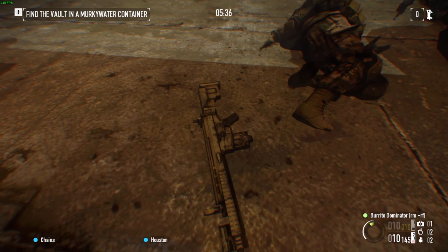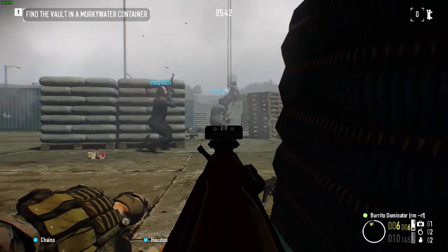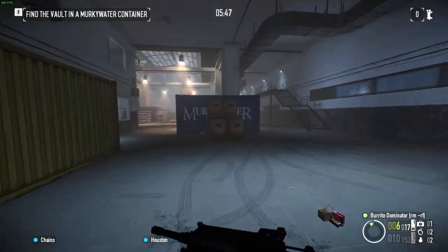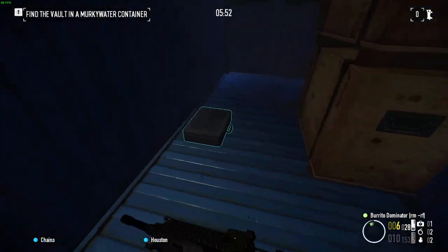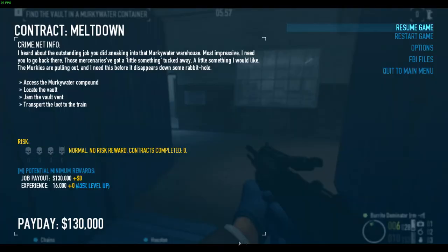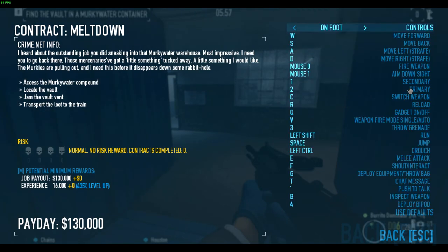I'm going to switch out my guns. I think it's F. I can't pick up the other guns — that sucks. Let me check my options real quick so I can figure out how to throw grenades. If you hit V you can actually change between single fire and auto fire for certain weapons. E is how you shout.